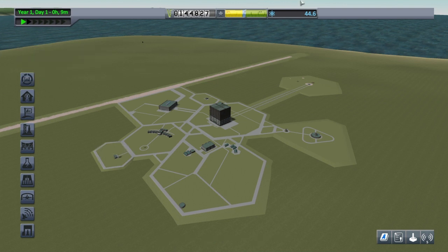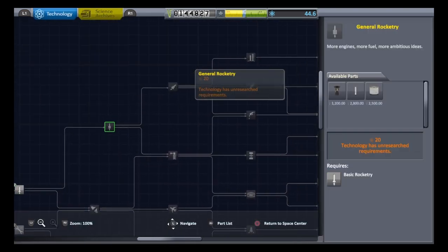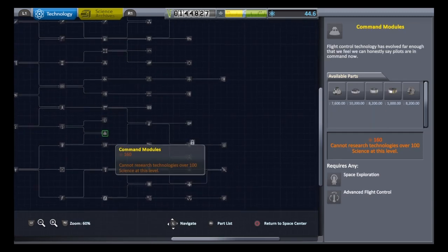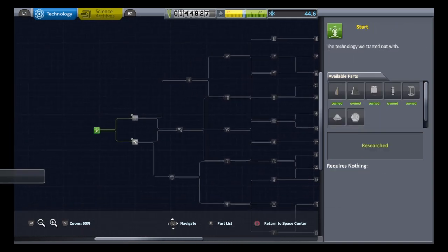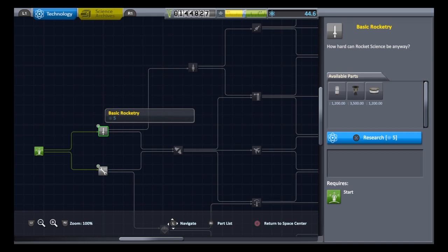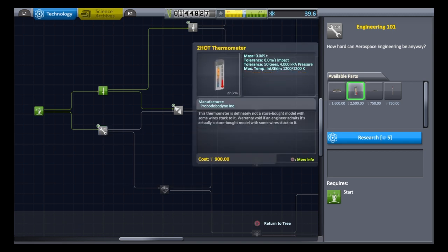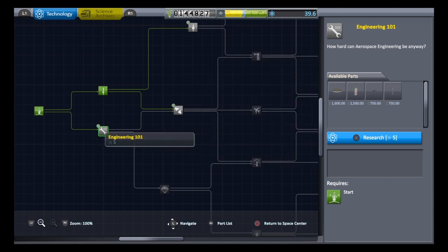If you look up here, we now have 44.6 science points and 144,000 Kerbal dollars. We're going to go down to the R&D department to unlock some science. Let's zoom out and show how big the tech tree goes — it doesn't take long to unlock once you get going. We can only unlock the first two nodes to start. Press X; it costs 5 science points. We gain a science piece there that will give us more science every time we do a launch — we can even do that at the launch pad again to get more science.